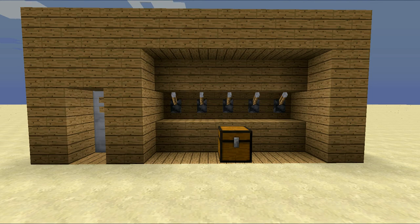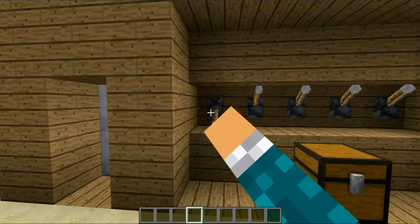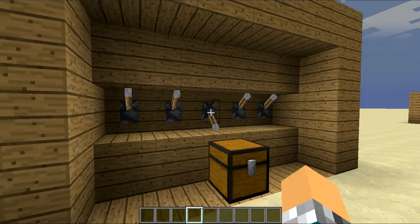Hey guys, this is Minecraft Avatar. There's a 4x6 symbol with a 5-digit combination lock to open up this door, and you can try any combination you want — only one will work.